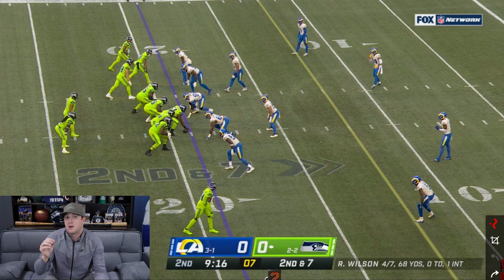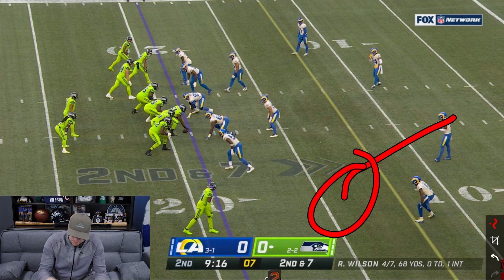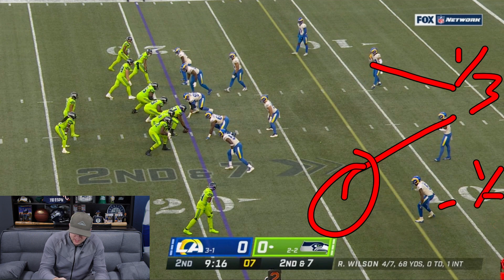We call this cover three weak, meaning that the free safety is going to come down to the weak side and play into the flat, while the strong safety, Taylor Rapp, is going to go into the middle of the field with deep third responsibility. Jalen Ramsey will then have deep third, Darius Williams will then have deep third, and you have the underneath coverage looking something like this.